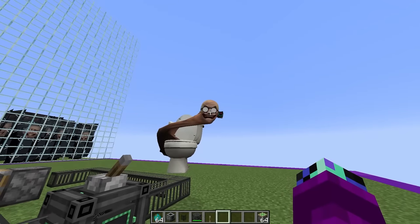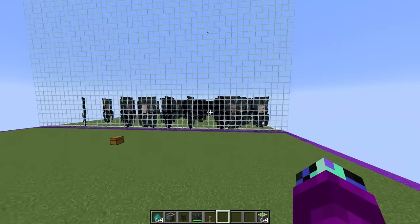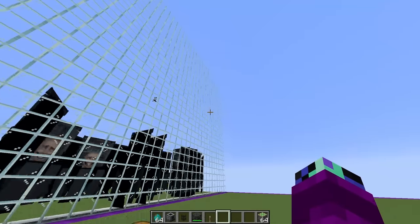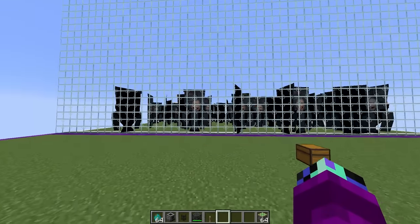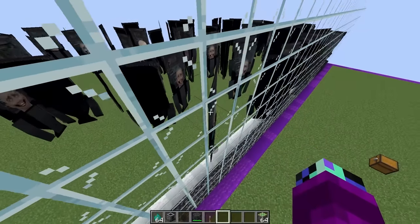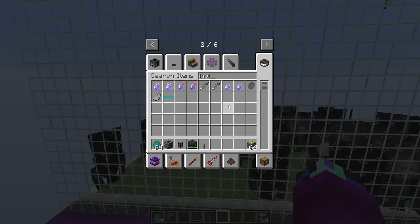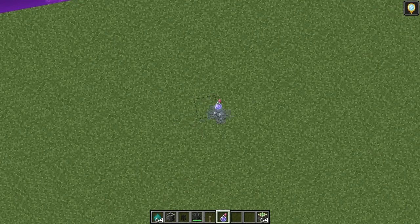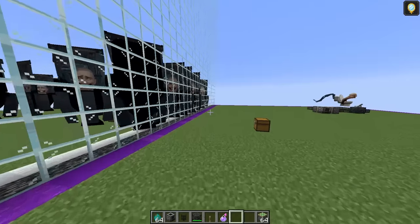Excellent — I knew that would work! We still have a little bit of time left before the walls drop, and since all of Mr. Wilson's mobs are flat and probably super weak now, why don't we go over to his side and mess with them a little bit? Let's grab ourselves a potion of invisibility and splash it on ourselves so Mr. Wilson can't see us. And now let's head over to his side.